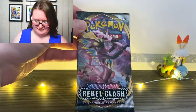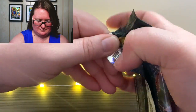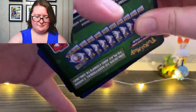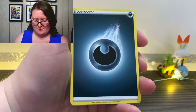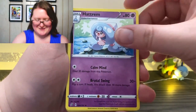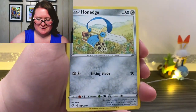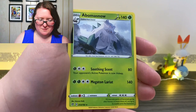I'm going to start with this one right here. Here is our first online code today. First up we have our energy card, our field stadium, a Carkoal, Hattrem looking adorable, Sinistea, a Trubbish, a Heliolisk, Honedge, a Litwick, a reverse holographic Magmar, and an Abomasnow.